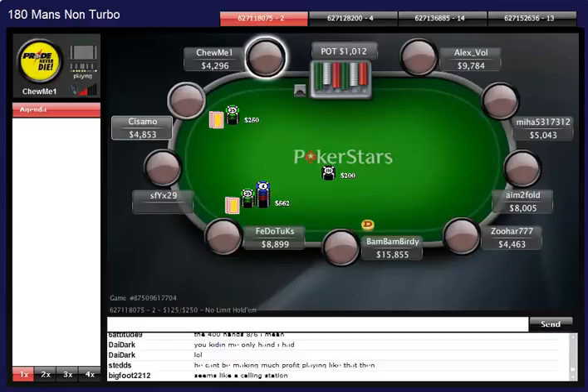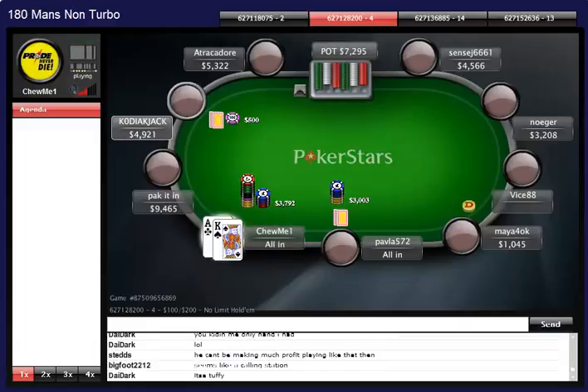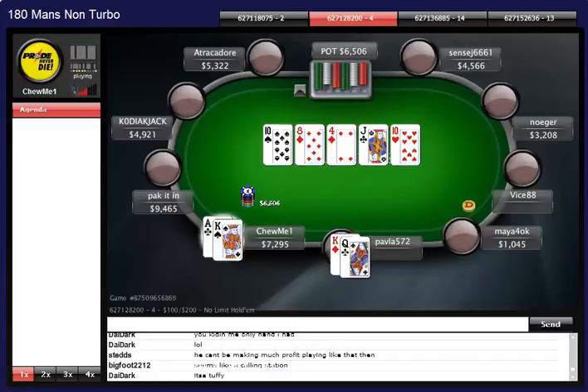I wouldn't assume a player that type would be making much money. I'd guess he has a very small ROI. Over here we have a pretty much no-brainer situation - a very loose player at 33/33 over 18 hands raising under the gun, and another guy shoves. Both extremely loose, so ace-king is a no-brainer - everyone should be getting this in without thinking. Bad turn but good river.